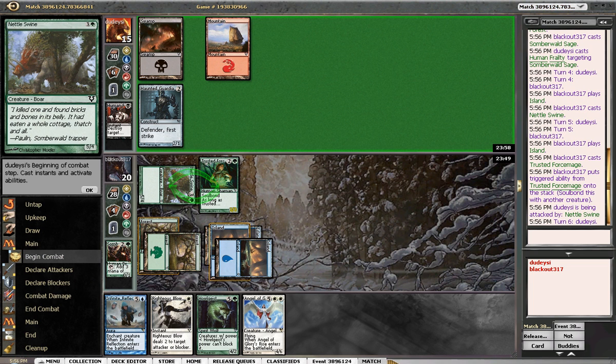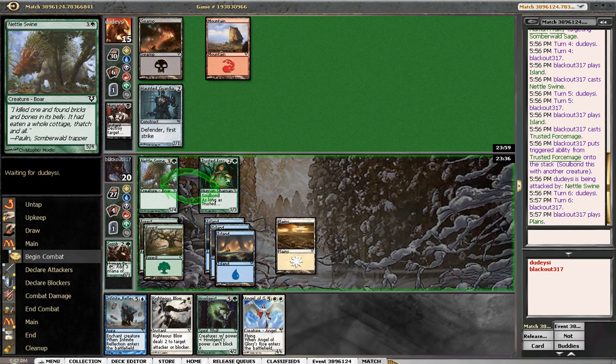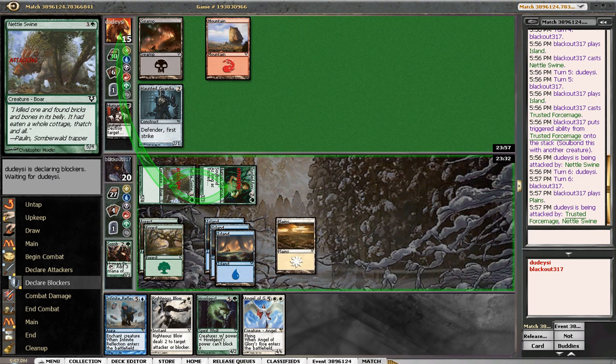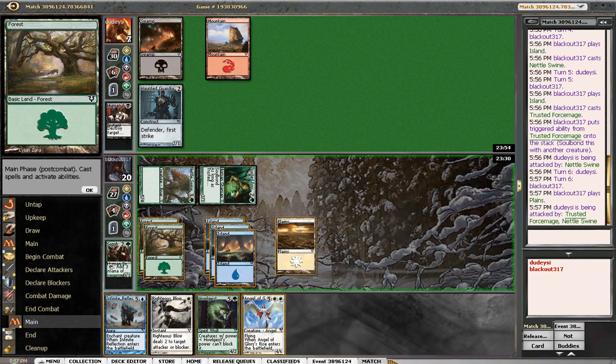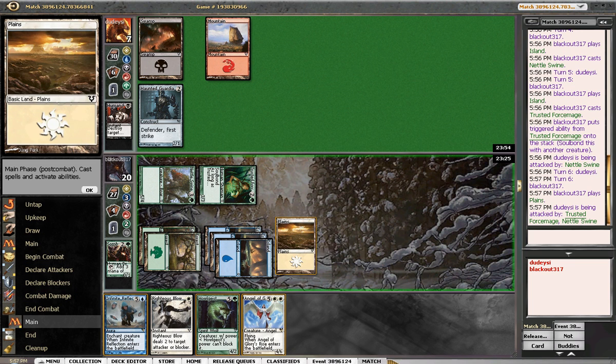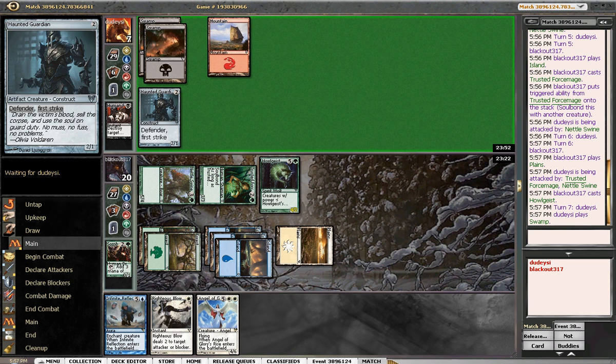He is just getting land-screwed for days. That's our nice little 6-drop. It might just be better to swing in here. Maybe we have to Righteous Blow. If he's got a removal spell, which I don't think he does, he might just have to trade here. He goes to 7, and then we'll just play Halgeist — that will most likely seal the deal, unless he's got something crazy, like a third land and something good.